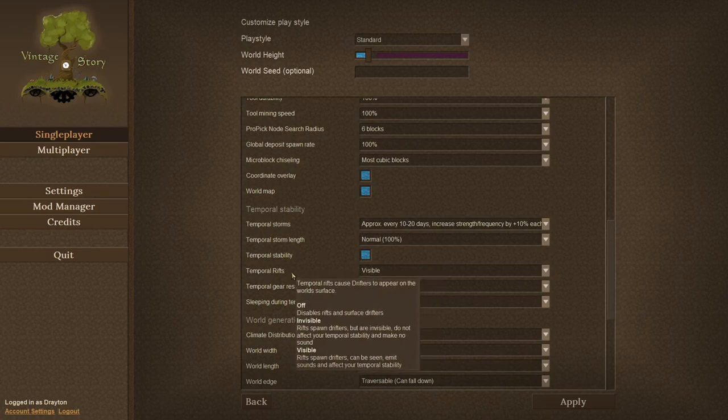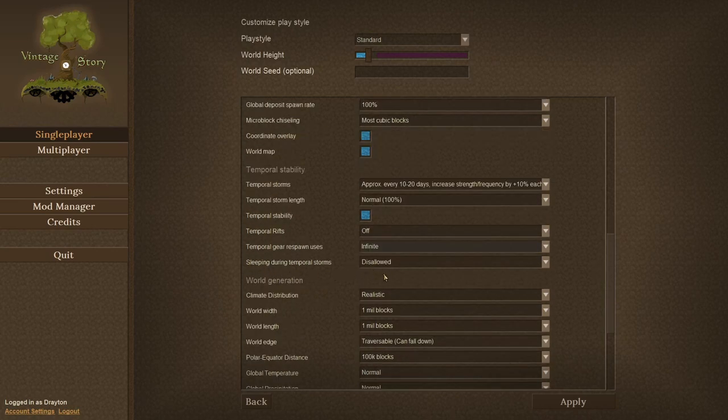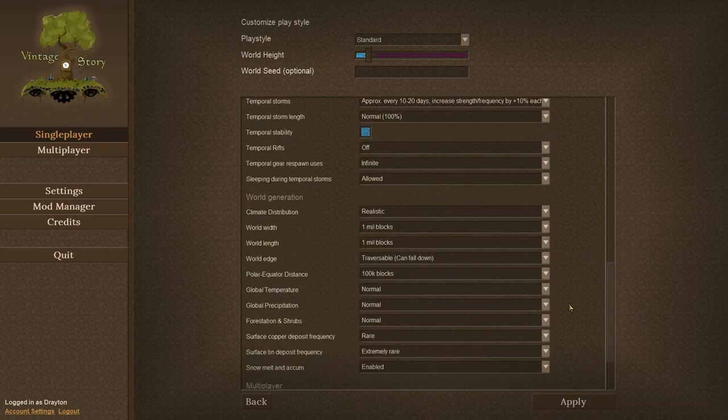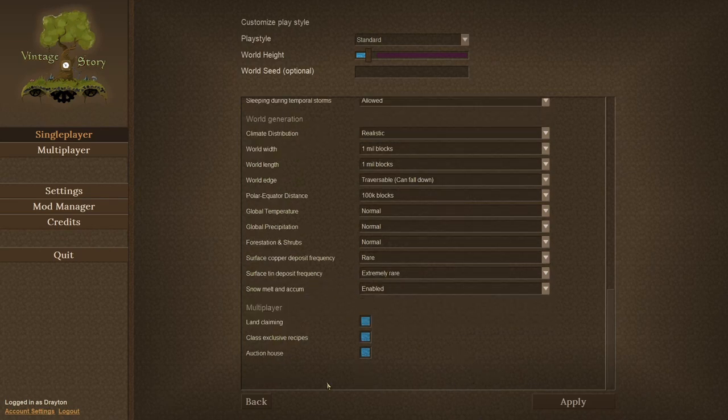Temporal stability is okay but I want to set the temporal rifts off, and there's a reason for that — I don't really like right now to have surface drifters all over the place all the time. Sleeping during temporal storms I'm going to allow, because then I can decide every time what I want to do. The rest of the settings can stay like that because I don't want to change the spawn ratios.